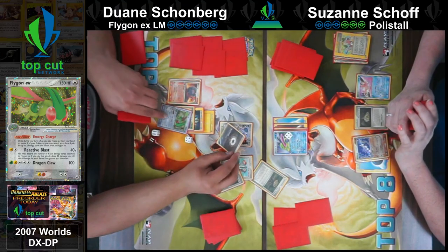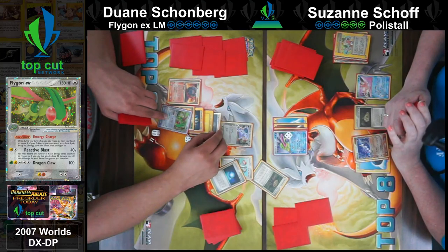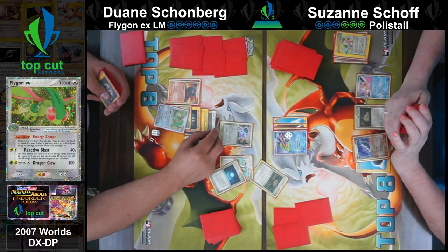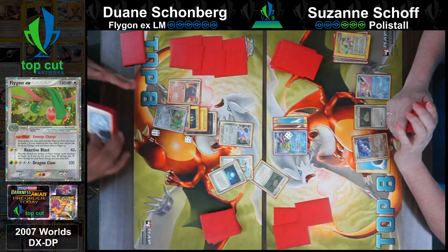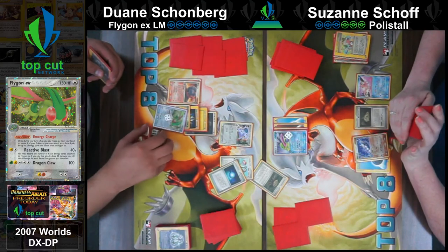Two energy cards - so it could even be the Boost, just hitting for 100 out of nowhere. That's pretty good. You've got to get that 40 back on that Flygon. There you go.